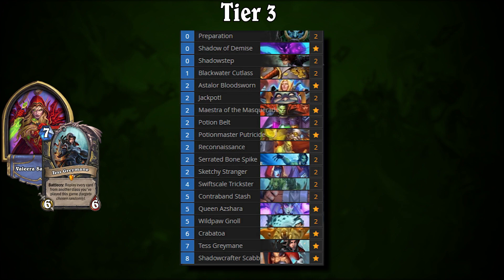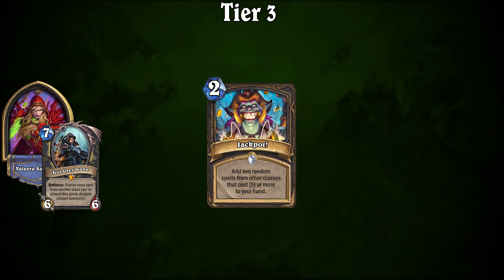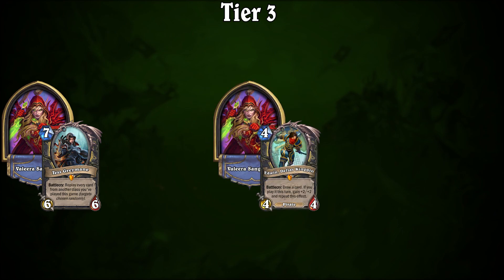Thief Rogue is the first to make a name for itself in Tier 3, sitting comfortably at the top. With access to Rogue's powerful tools alongside a bit of trickery, Thief Rogue can do some absolutely crazy things. Cards such as Jackpot can leave the game feeling like a game of slots, as much of the game falls to randomly generated cards. It can be a great deck if you're looking for a hit of dopamine, but if you want consistent, powerful results, consider playing Miracle instead.